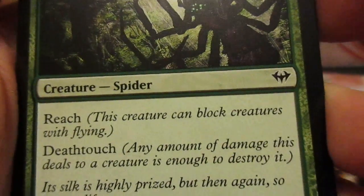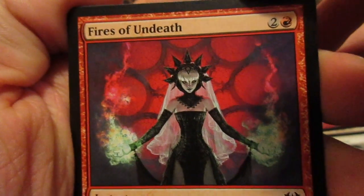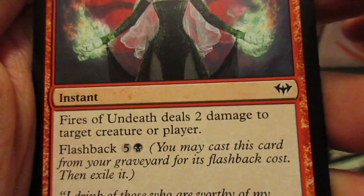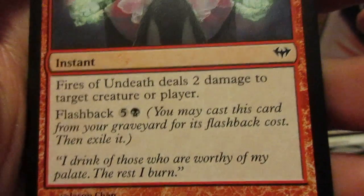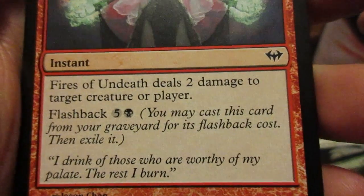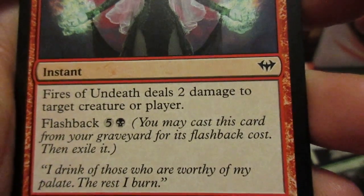Kessig Recluse has reach and deathtouch. Fires of Undeath deals 2 damage to target creature or player. Flashback for 5 and a swamp — cast a spell from your graveyard for its flashback cost, then exile it.